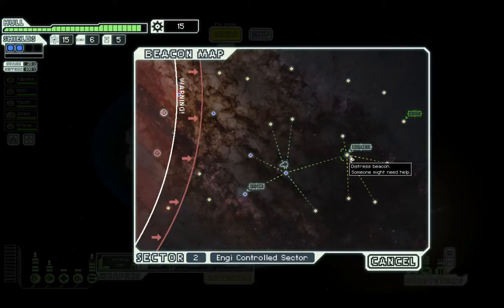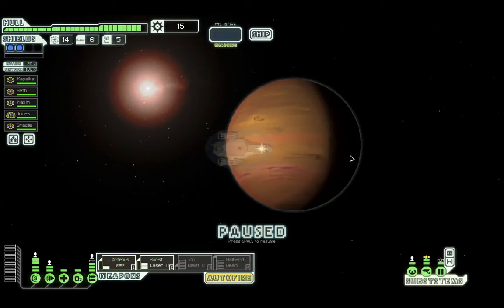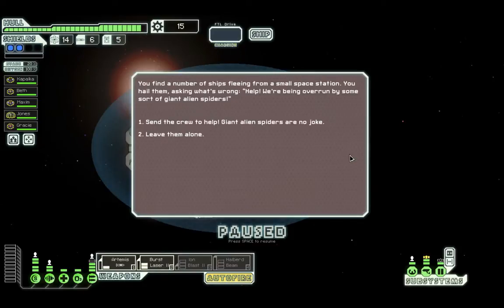Distress beacon — let's head to it. We find a number of ships fleeing from a small space station. We hail them asking what's wrong. 'Help! We're being overrun by some sort of giant alien spiders!' Send the crew to help — giant alien spiders are no joke. Let's take care of that.